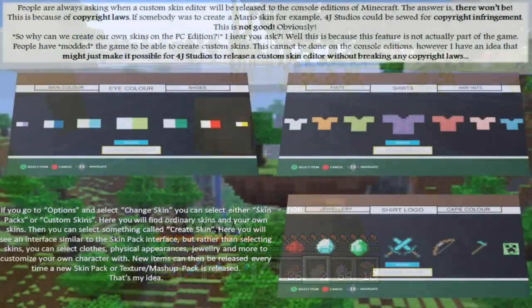But anyway, check out this image here. This is the first image sent by Lewis — thank you very much Lewis for tweeting this towards me. He owns the Facebook page Minecraft Console News, which I'll have in the description. He said people are always asking when a custom skin creator or skin editor will be released on console edition of Minecraft. The answer is there won't be, and he's correct. There won't be — this is because of copyright laws. If somebody were to create a Mario skin, for example, 4J Studios could be sued for copyright infringement. So why can't we create our own skins like on PC edition? Well, this feature is not actually part of the game — people have modded the game to be able to create custom skins, and this cannot be done on console edition.